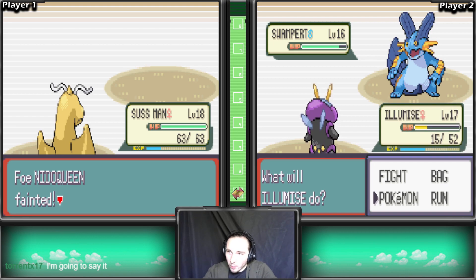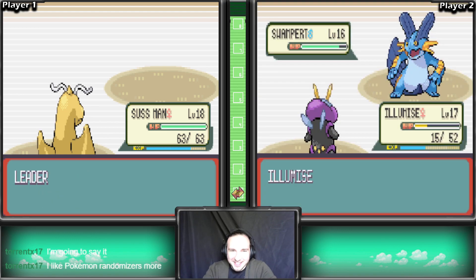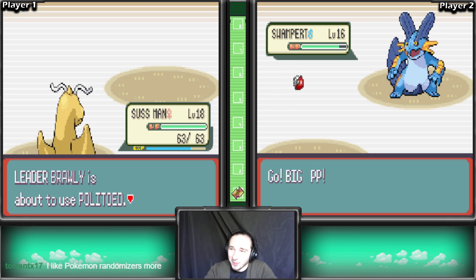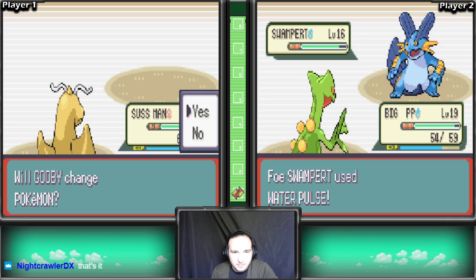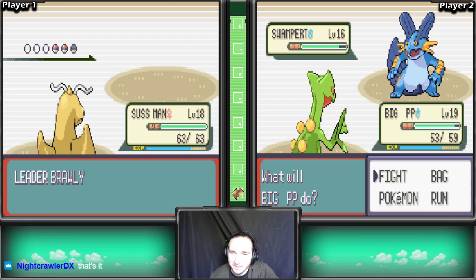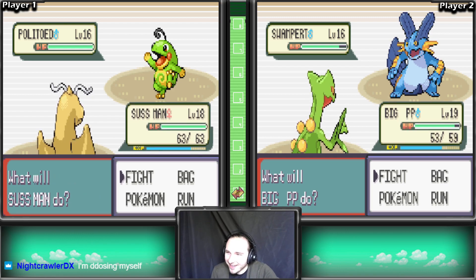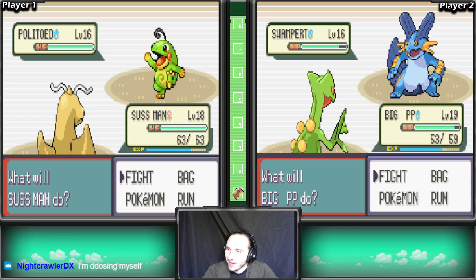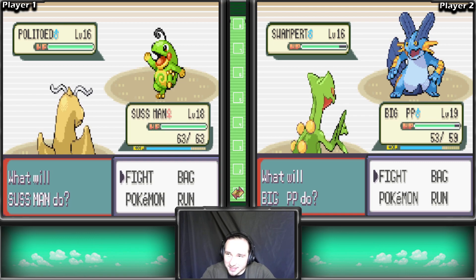When one Pokemon faints in one screen, we can actually swap out the other Pokemon - we get really dumb combos. So even though Illumise and Sussman are linked, we could actually swap out to Big PP whenever this happens. We're not gonna swap out though. I can't believe Sheer Cold actually landed! Politoed? Should we just try to Sheer Cold all three of his Pokemon? Welcome to the Wonder Wave TV show - Pokemon Emerald dual-screen Nuzlocke Single Input Randomizer Soul Link!